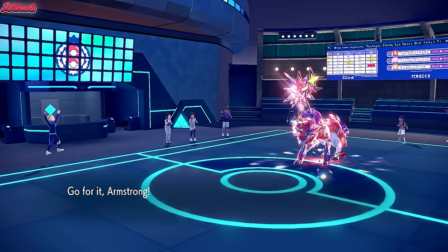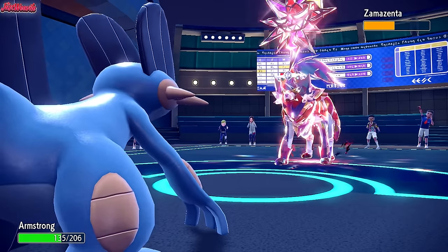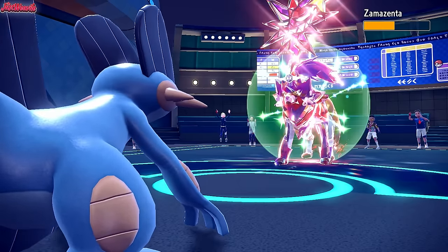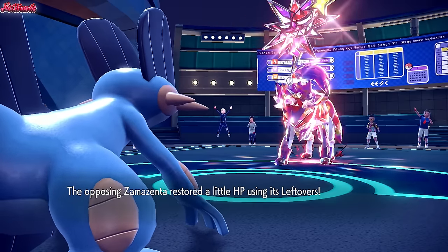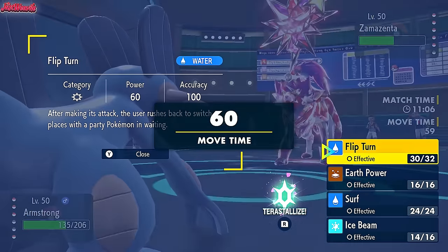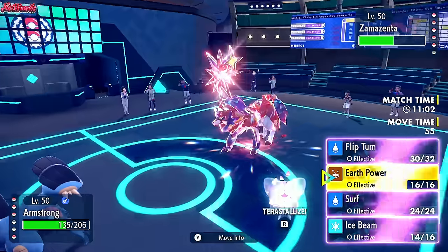We go for U-turn — they actually go for Iron Defense, boosting their defenses even further. We go for the U-turn taking them down to half. Now this is what it comes down to — Swampert. It's all or nothing with Swampert right now. We're going to have to Tera Fairy, which will make us weak to Slowking's attacks. But we're going to have to do it and hope they don't have Heavy Slam. The best move to go for is Earth Power — actually, Surf.